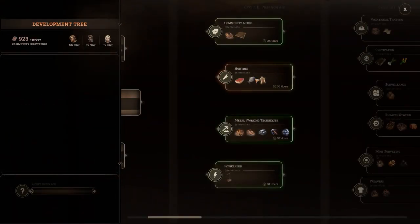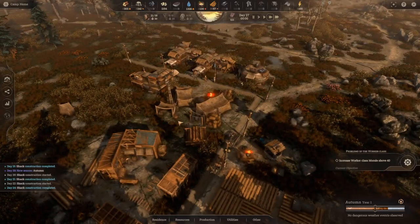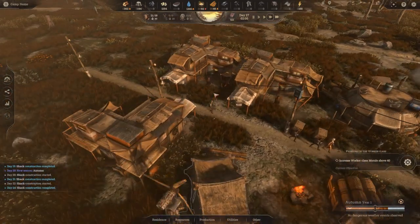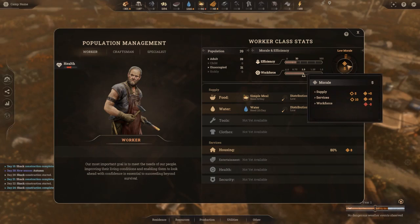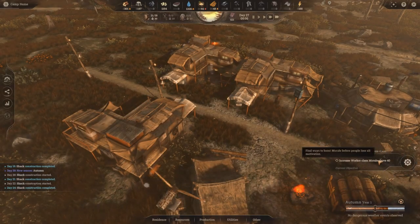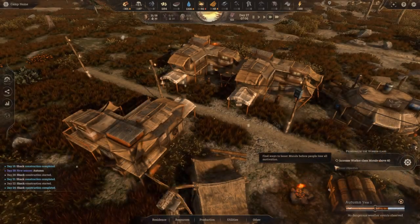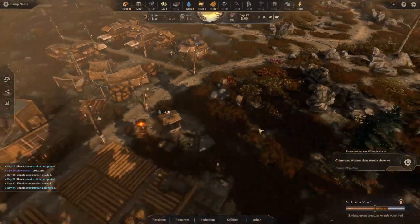We have 8.84 — actually that's enough for our new research. Yes! Metalwork techniques — let's research that. Let's look at the workers. The morale is at five. We need some entertainment. I wonder how long we've got to actually complete this objective — it might be that there is no time limit, but we'll see.